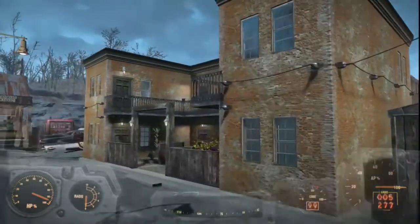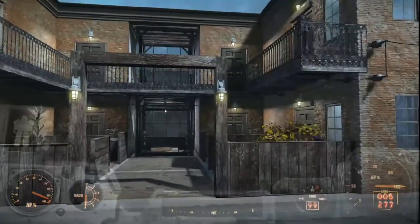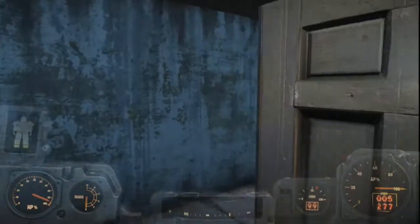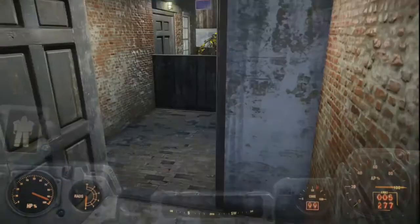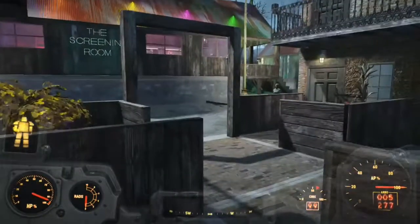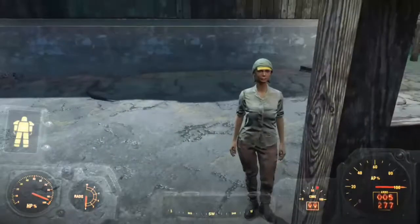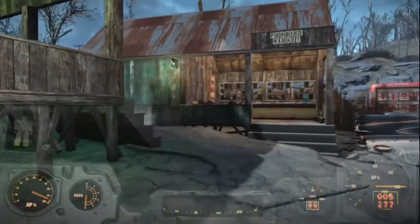Here is an apartment building — this is something I tried to build. Basically there are eight units, all very small. This is like an economy apartment building. On the lower level, everybody's got their own little area — they can sit on a bench, and a couple of people have gardens. Nice little apartment complex.